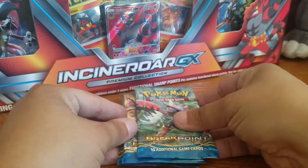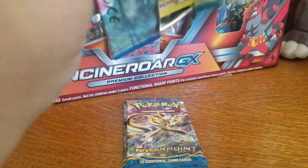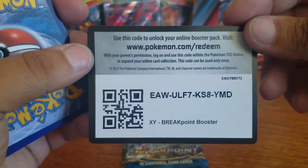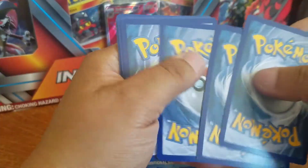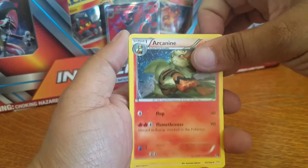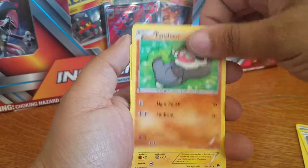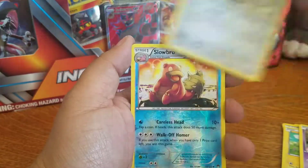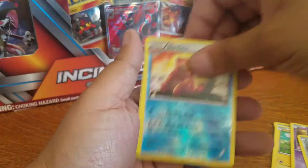Let's get into these packs really quick. We have an Arcanine, Luxio, Bursting Balloon, Pancham, Blitzle, Staryu, Espurr, Ferroseed. Slowbro is our reverse, and our rare is a Clefable — regular rare. Next pack: All Night Party, Psychic's Third Eye, Pokemon Catcher — nice. Shinx, Slowpoke, Phantump, Psyduck, Shellder. In the reverse position is the Trevenant BREAK, and the rare is a Pangoro.